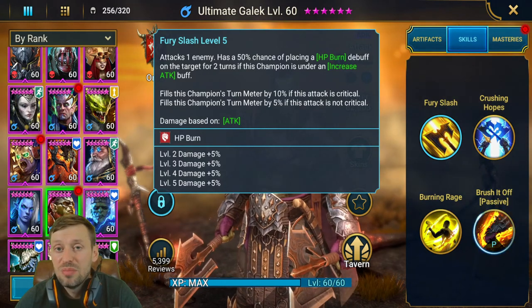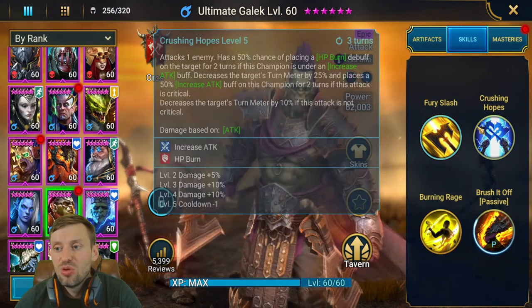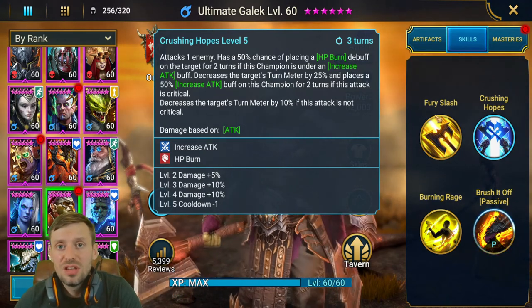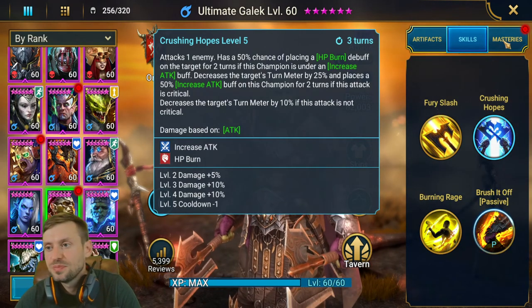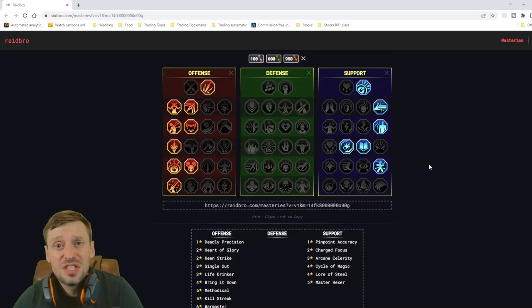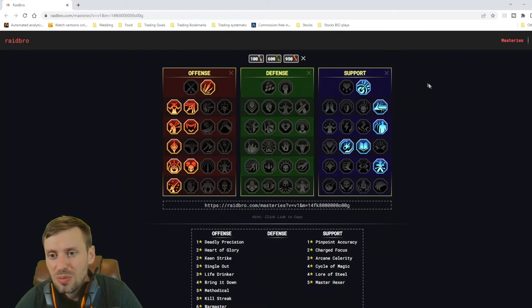What you can do is make sure he prioritizes his A2 so he always puts increased attack on himself first, or bring in someone that provides increased attack — that will help him be a better champion. For masteries I haven't fully mastered him yet, but let me show you what I'd use. There's a great website called raidbro.com — type 'Raid masteries calculator' into Google and it should be the first link. I'd definitely recommend doing your masteries on there first before copying them onto your champions.